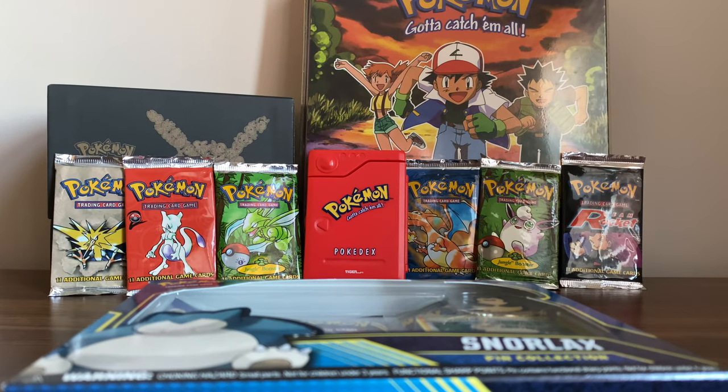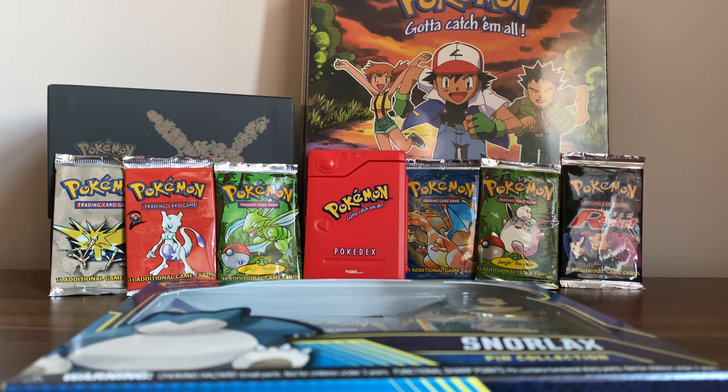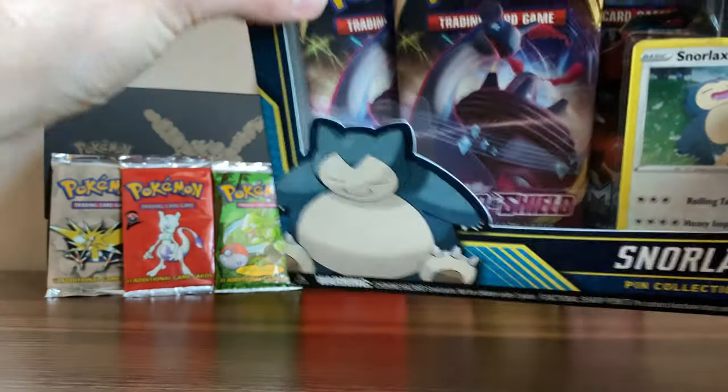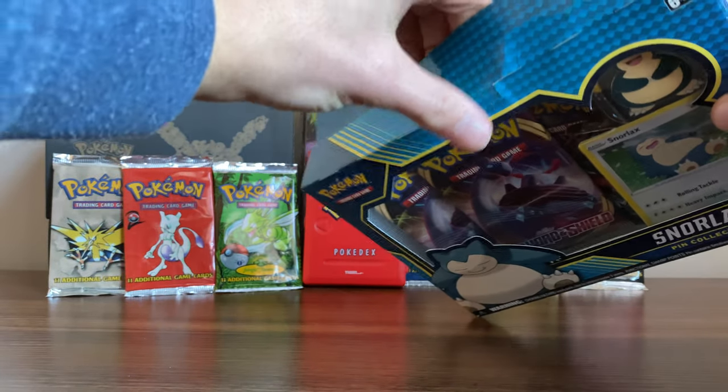In the background just for some decoration, I've got my old folder with some cards in and a Generations box that I had. And then obviously you can see there's a lot of base set Fossil cards up there. There's one of them — I think it's the Cipher pack — is a first edition. I won't be opening them. They're just there as decoration. But let's get into this.